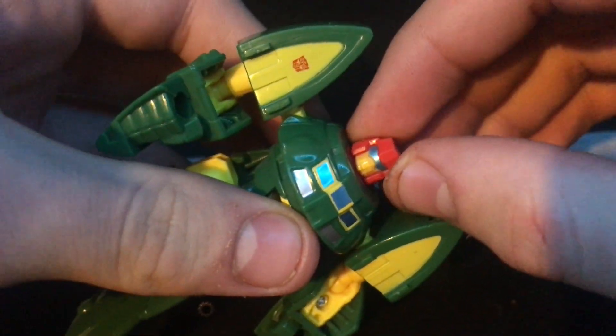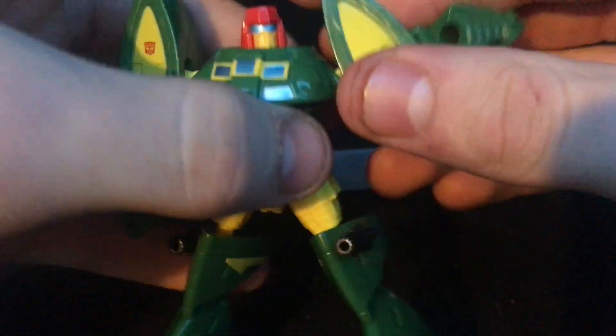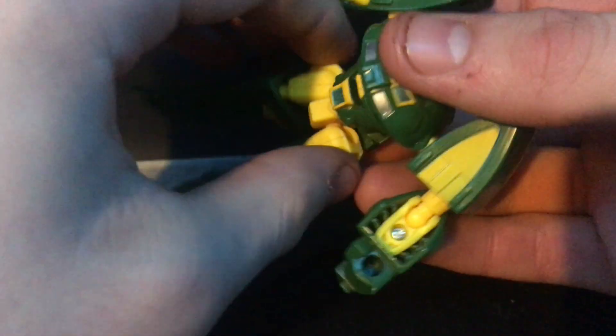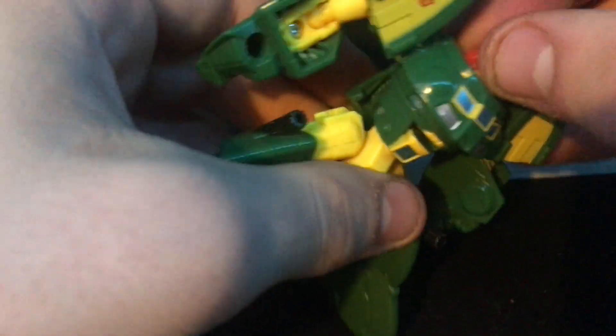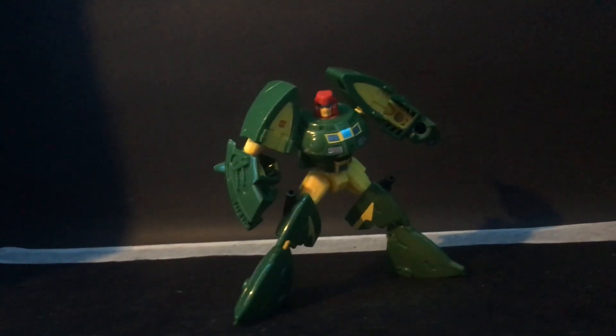Poseability on Cosmos is really nice for the time. He has a swivel at the head. His arms pull a full 360 around and can go up about 40 or 50 degrees on a ball joint, so you can get some more fiddle out of it. Biceps hinge back and forth, there's an elbow swivel and a 90-degree bend at the elbow. There's a waist swivel on the transformation hinge. The legs go unimpeded in all directions, there's a knee swivel, and really deep knees as well. There's a shin bend for transformation, and the waist can hinge back. There are no accessories with this release of Cosmos, but he looks so good that I had to put him in some poses — so here they are.